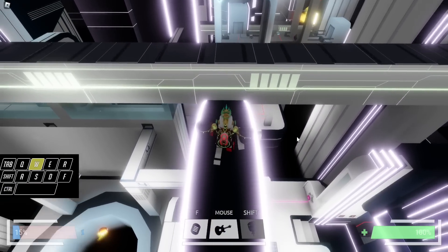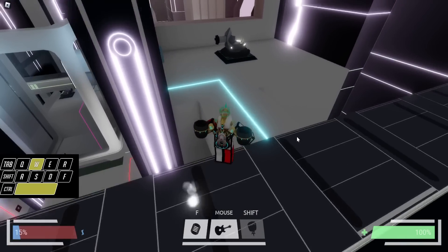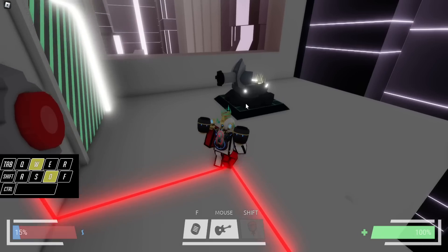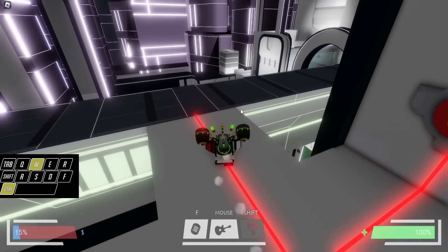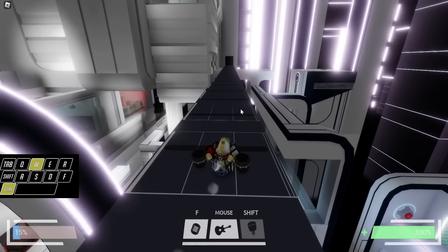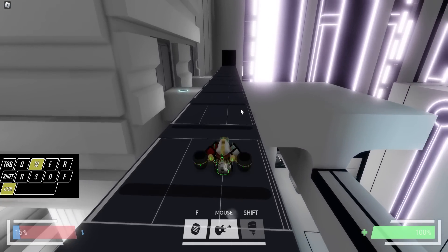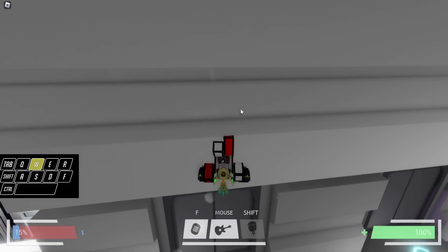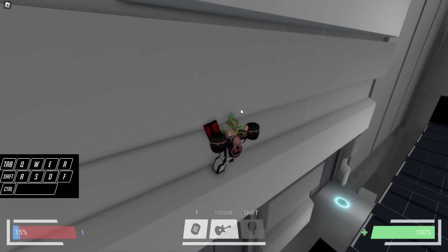To be safe, put a portal here so when you take the turn and mess up the jump, you can just come back here. That's just a failsafe if you mess it up.